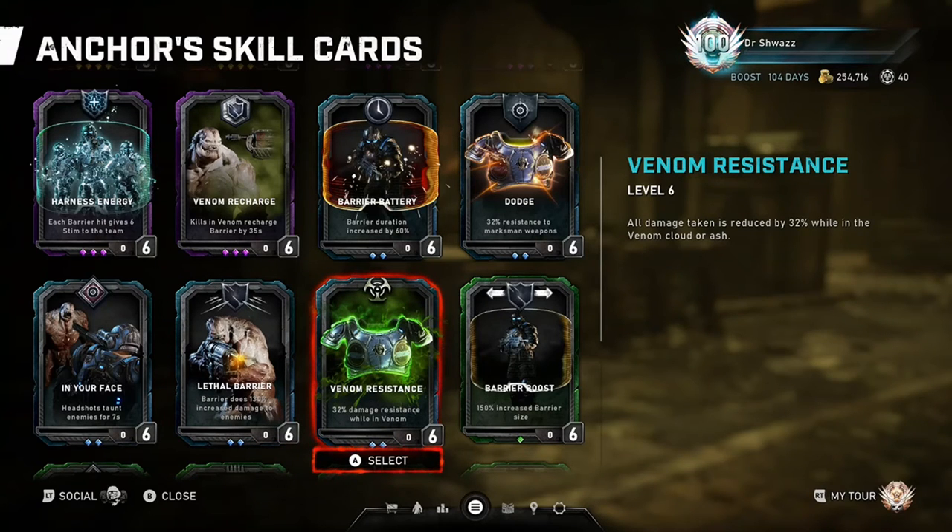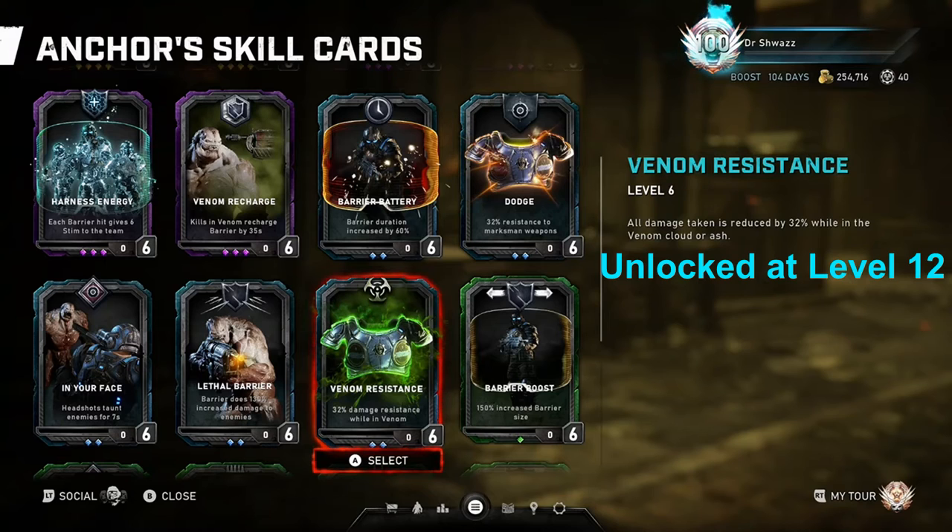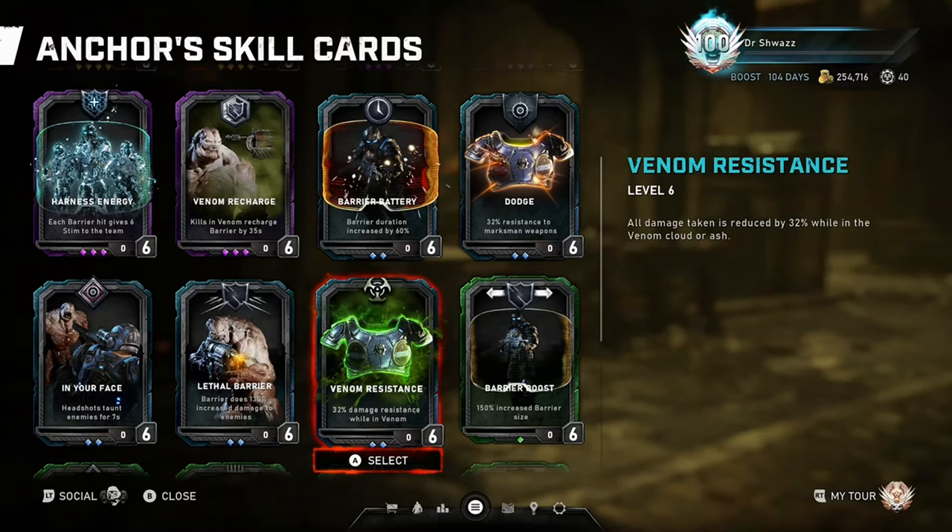Venom Resistance: all damage taken is reduced by 32% in the Venom Cloud or Ash. This is a card strictly for Escape, since there's no Venom in Horde. This is a great card to keep the Anchor alive longer in the Venom. The greatest thing is that the Anchor gets damage resistance from all sources — ballistic damage, explosive damage, melee damage, general resistance overall, even in the thick Venom Cloud or the Ash that precedes it. Pairing this card with Crazy Tough and even Dodge can allow the Anchor to survive situations in the Venom that other classes simply wouldn't survive.